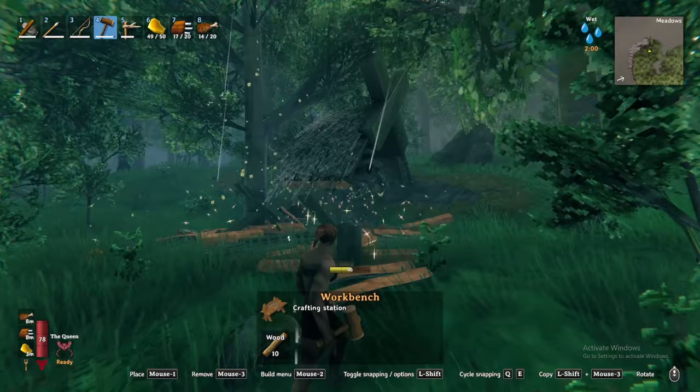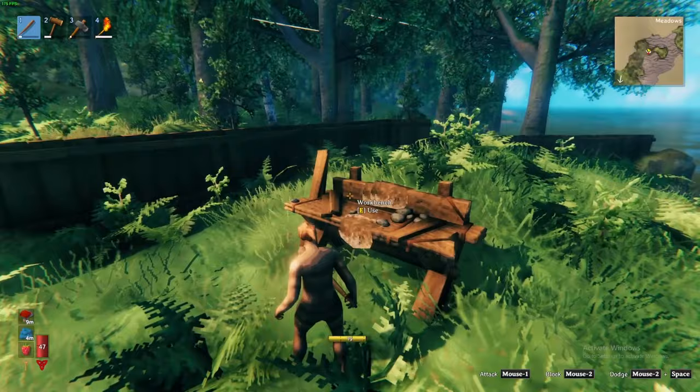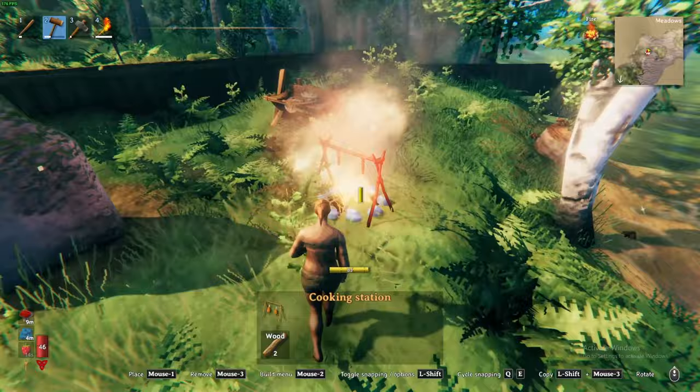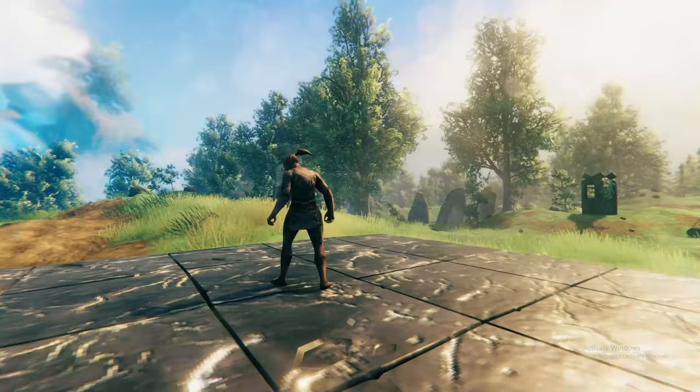Much of the food you have gathered can be eaten raw, and others like the boar and deer meat must be cooked. To cook your food, build a bonfire and place a cooking station over top. Place your meat on the cooking station and shortly you'll have a cooked meal.